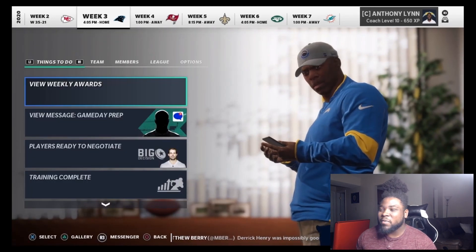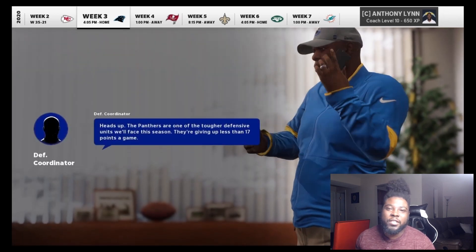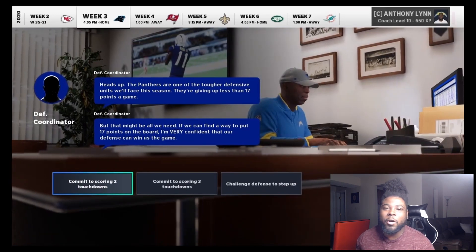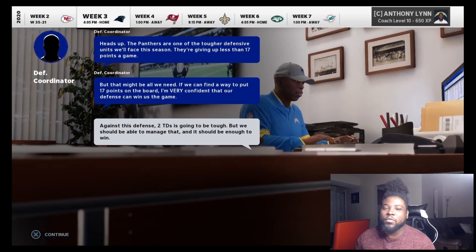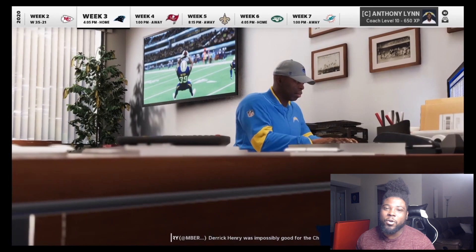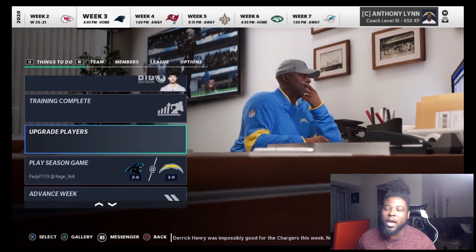As you can see right here, we are playing against the Panthers. The Panthers user was actually in the top 100 at one point at the beginning of Madden. I believe his name is Paulie P 729, so you might be familiar with his name. He was ranked like 90-something around there, so this is a high-quality opponent — not a scrub or anything like that. Most people in here are actually really good comps.